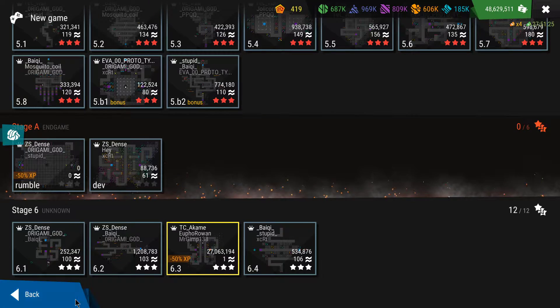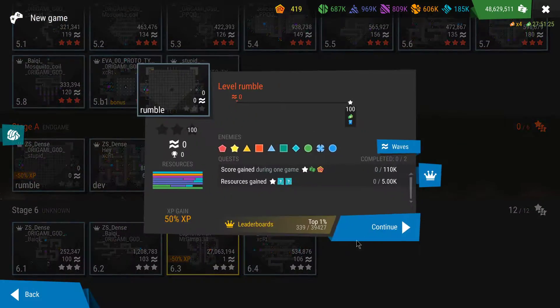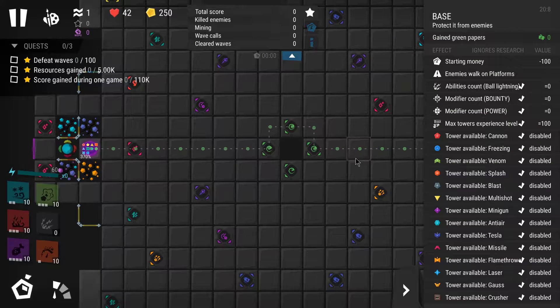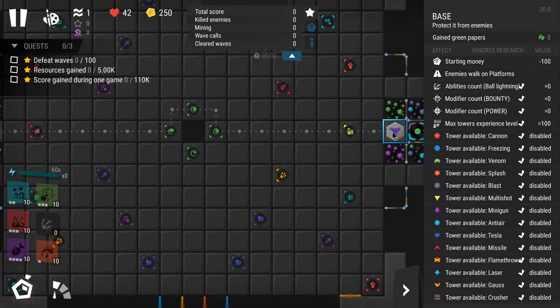Now jumping into the gameplay and showing the strategy. This level is very peculiar. Enemies are going to walk on top of platforms, always trying to reach your base by cutting short somehow. The max experience tower is level 100, so your towers can level up much higher than level 20 regardless of your research level.